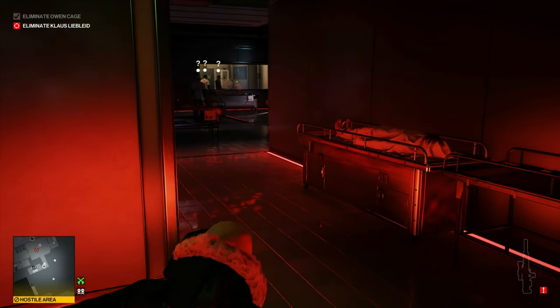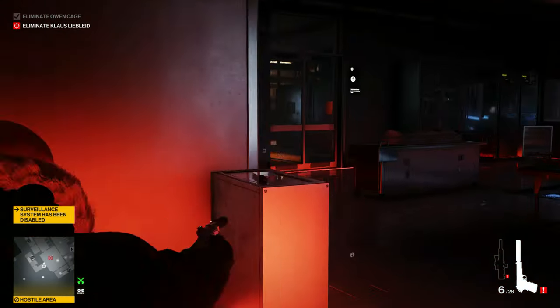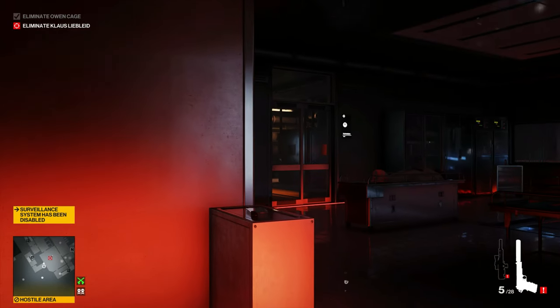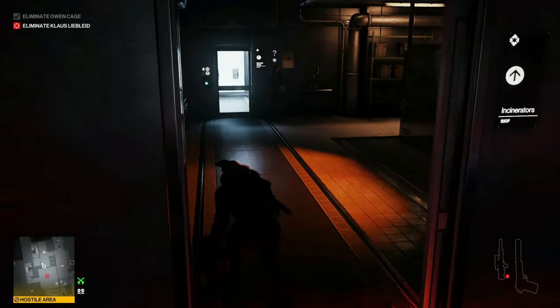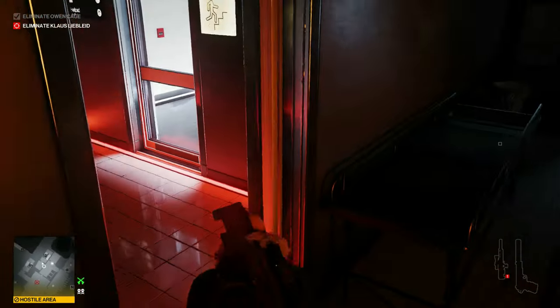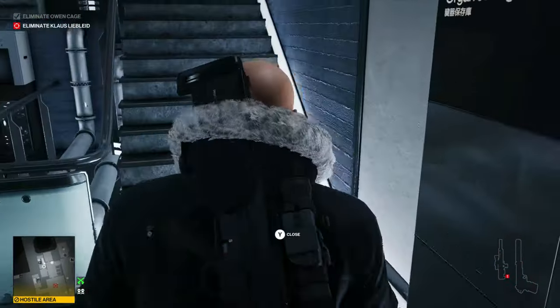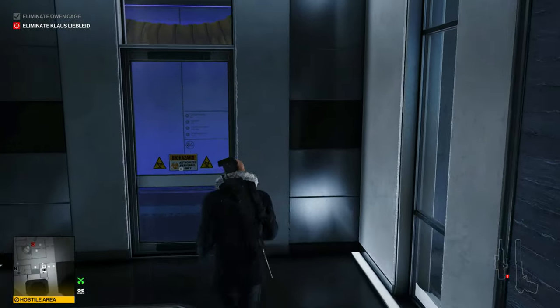That will get everyone to pretty much turn their back. Take out our pistol and peek around the corner. We'll shoot a bullet right at that metal rack in the other room — that will get the guard in there to turn around so we can sneak by him. Now we can run up these stairs; nobody else is blocking the way.